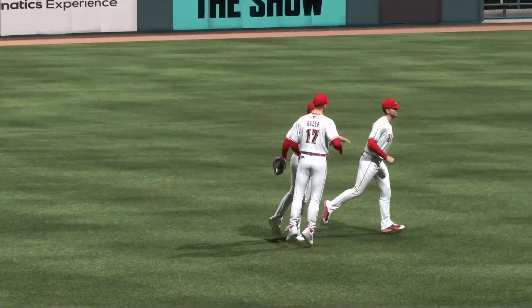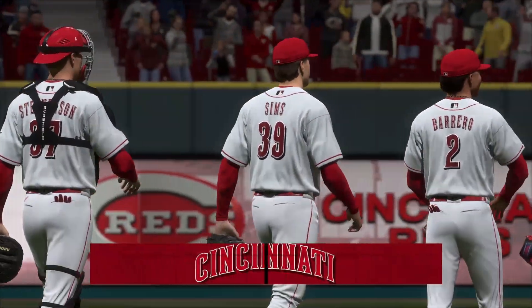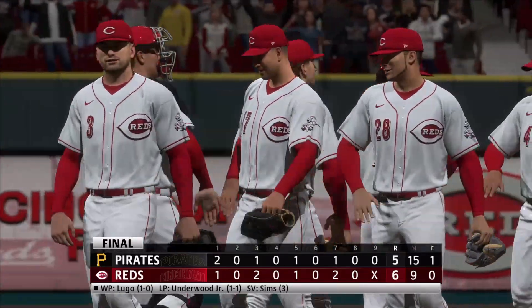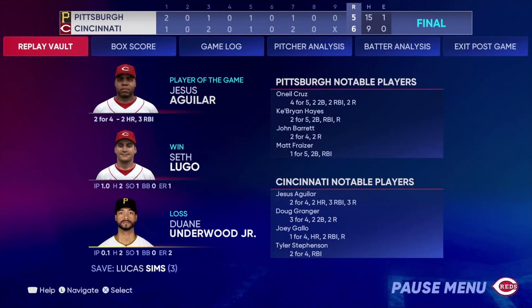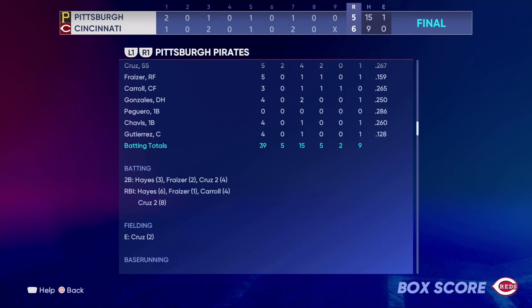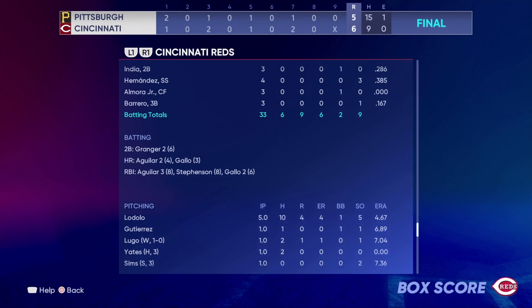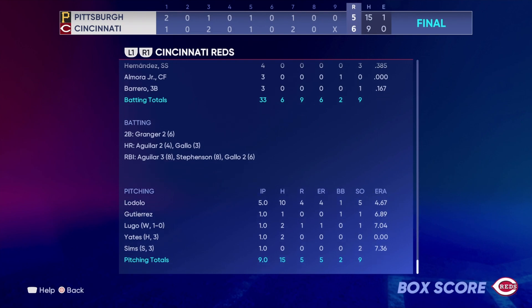We evened the series back up and went into Game 3 with a chance to win it. Seth Lugo picked up the win coming in as the relief pitcher we grabbed in free agency. We put together just enough offense — Granger hit two home runs out of the three spot, Joey Gallo hit his third homer of the season, and rookie Granger added two more doubles, up to six already. Nick Medado gave up four earned runs in five innings — that back end of the rotation needs work.